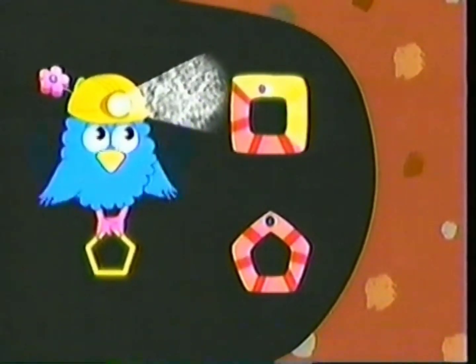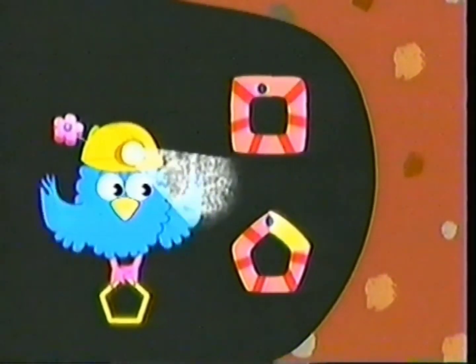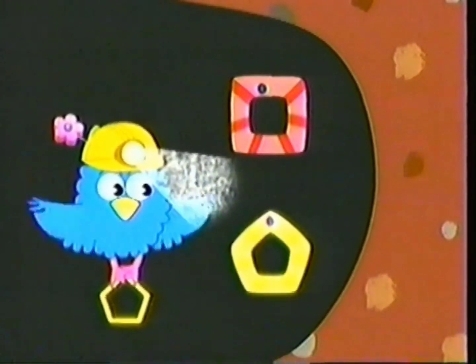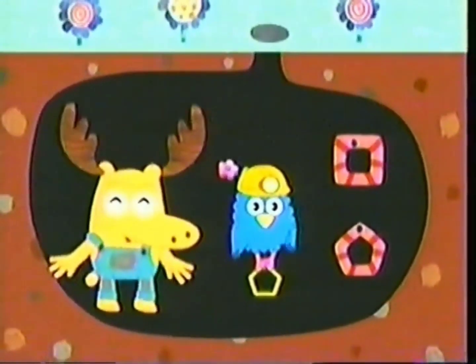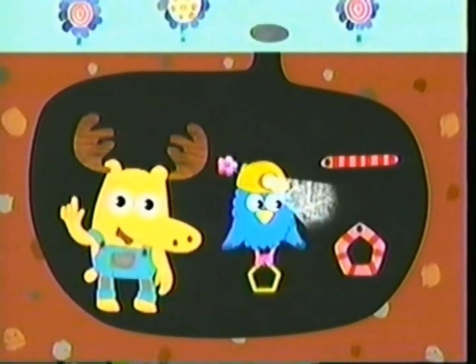One, two, three, four. Four sides. One, two, three, four, five. Five sides. That one — the bottom. That's right. That worm is making a shape with five sides. That worm is making a pentagon.